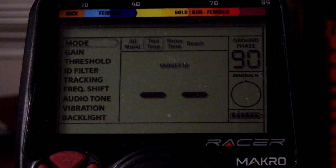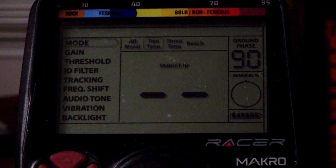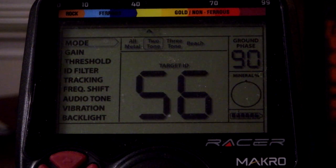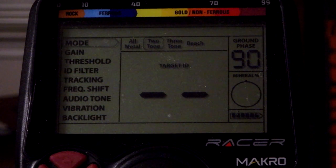Now let me just take the old mighty nickel, which is usually considered a gold equivalent. Let's see what we get — we should get a mid-tone. I've got it on two tones so we're just looking at the IDs. Solid 55-56. I have found a few nickels, so that really does fit.